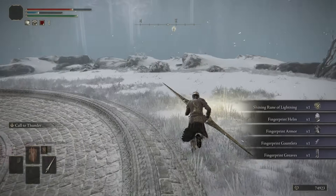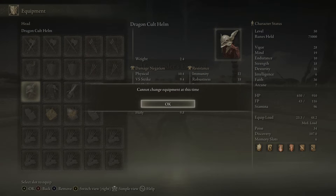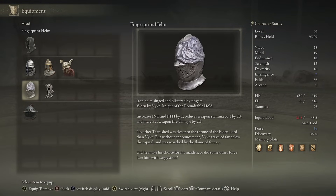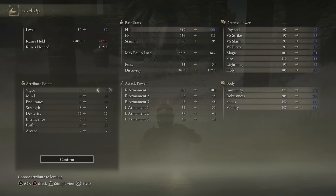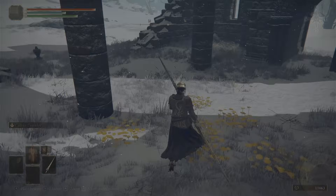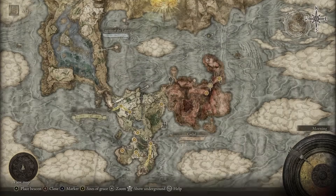75k runes — that's nice. Surprised that Vike's armor set isn't part of what we're going for here. We'll bring Vigor up to 30, Mind up to 20. Before we get the Radiant Rune, let's go take on Margit real quick.